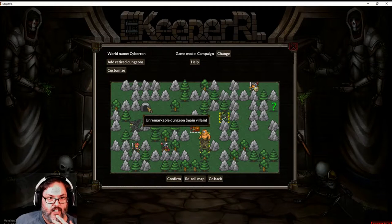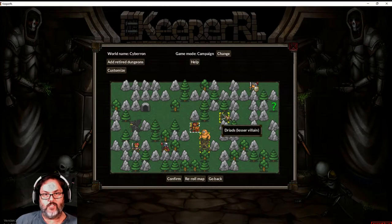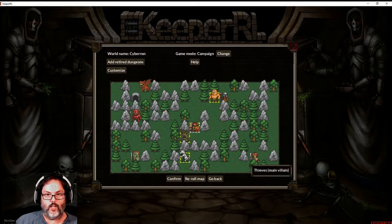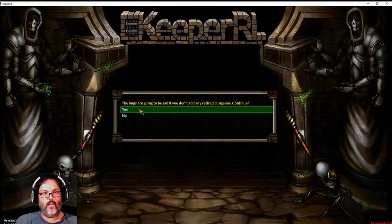We're in campaign mode. Let's see what we have here — we have an unremarkable dungeon, a black dragon, thieves. These are main villains. You have dark elves as allies, tree spirits as lesser villains, a cyclops, dryads, knights, and an unknown ally. I'm gonna re-roll the map. Now we have a unicorn herd, lizard men as main villain, dwarves as main villain, giant spiders, warriors, cyclops, dark elves, thieves, tree spirits, unicorns, a green skin village, a demon den, a red dragon, and an unremarkable dungeon. Let's go with that one.